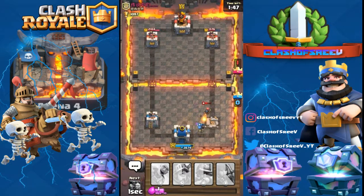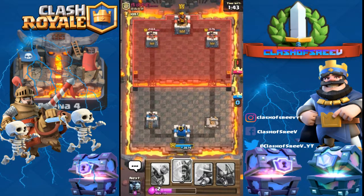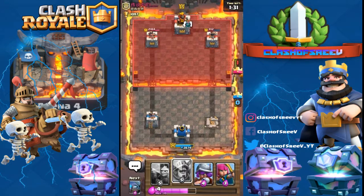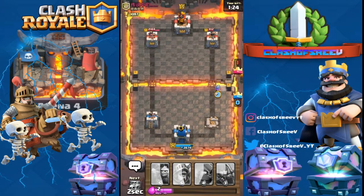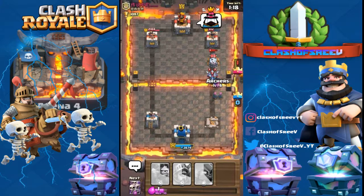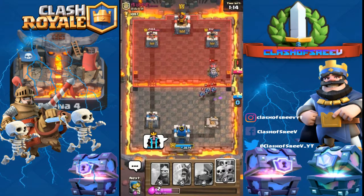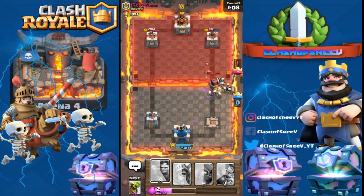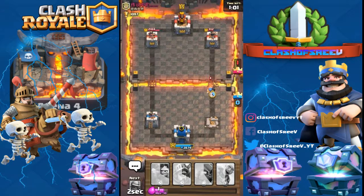I'm just going to spam all my troops and see what happens. I'm trying to get that one star playing against a really high-level player. Oh my god, he has got Sparky! Sparky is really cool — great at both attacking and defending. Sparky is destroying everything. 60 seconds left and we've already lost a tower.